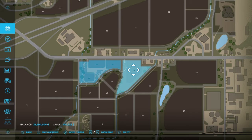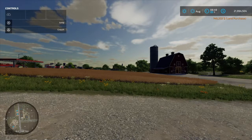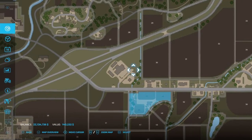Go ahead and buy that. If you want to sell it, it's the same thing — come in to the same screen, left click on the field that you own and want to sell, and it'll say sell. Go ahead and click sell, just like that.